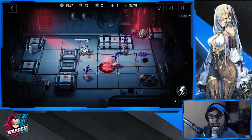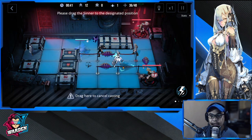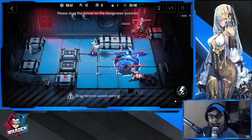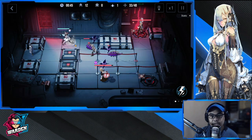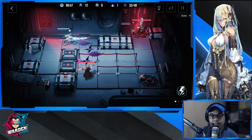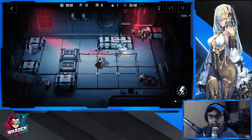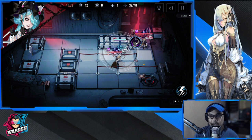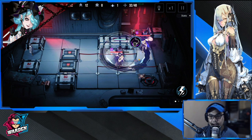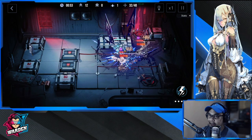This gives her a really big advantage because she can attack and be strategic about where she places her attacks. Let's do a two-for-one here — let's just wait for them to come in and do two core breaks. See?